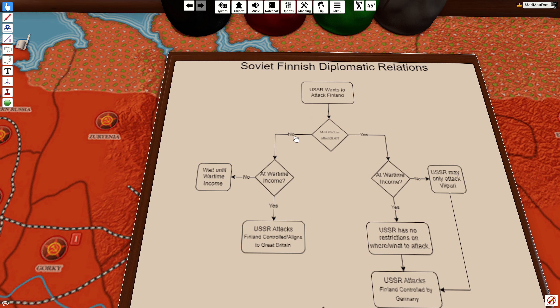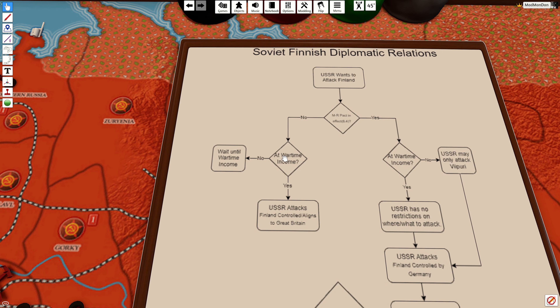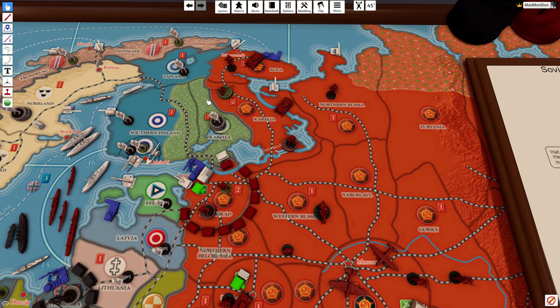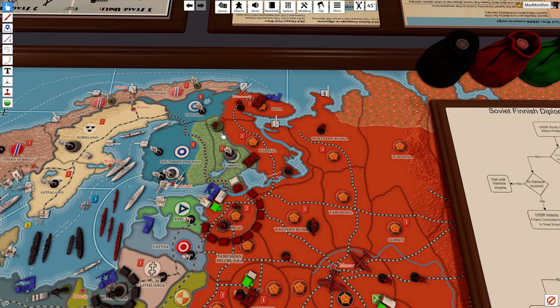If the Molotov-Ribbentrop Pact is not signed, the Soviet player has to ask: are they at wartime income? In V4, the Soviets' wartime income threshold is 19 out of a possible 46 for their full income. At 19 income they can declare war on anyone around them. Until they reach that point they can't do anything. But assuming they reach that threshold, they can choose to attack Finland — in which case Finland is controlled by or aligned to Great Britain in V4. So if the Soviets were to attack, all that territory would be controlled by or aligned to Great Britain.